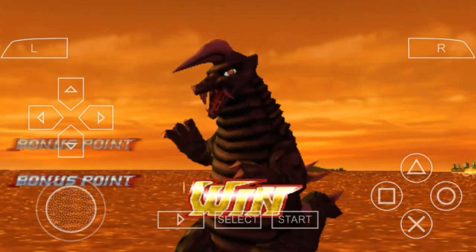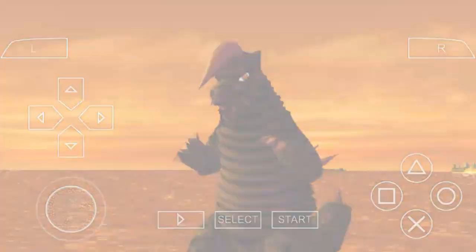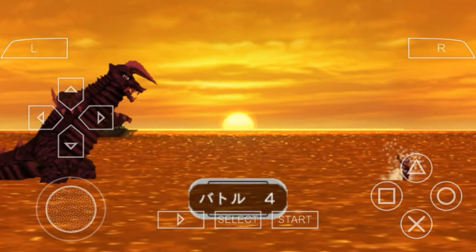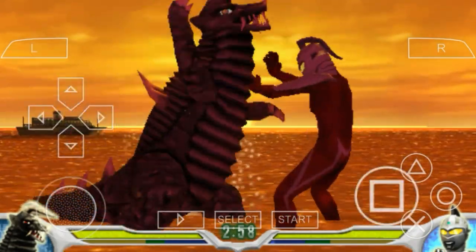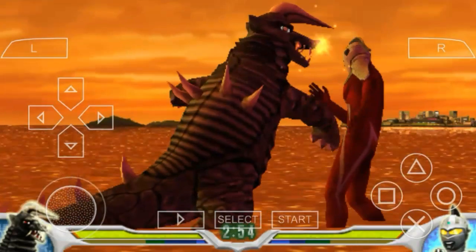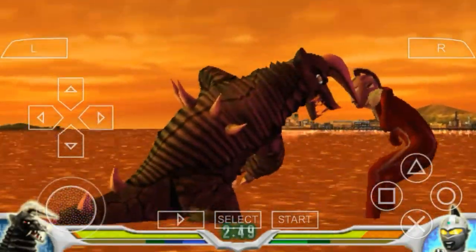Kita menang, curang nih si Black King, dua orang dong, dua lawan satu yang menang dua. Kita pakai skill khususnya, jurus andalannya, jadi ibaratnya biar musuhnya cepet modar ya Sobat Kopri. Dan langsung aja kita di stack berikutnya ini melawan Ultra Seven ya.